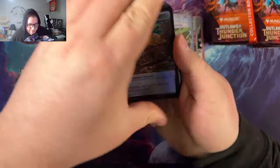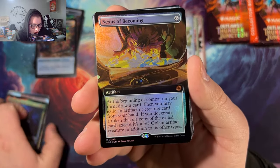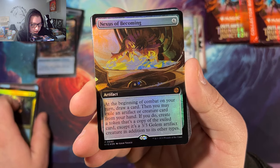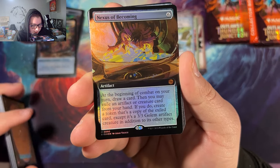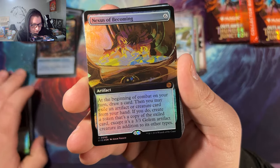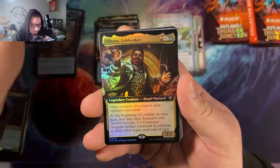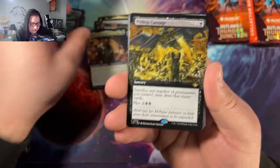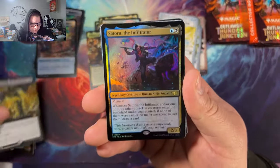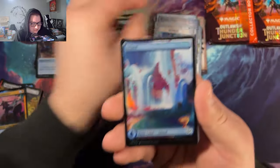Next Is a Becoming — let's read this one. Artifact: at the beginning of combat on your turn, draw a card, then you may exile an artifact or creature card from your hand. If you do, create a token that's a copy of that exiled card except it's a 3/3 Golem artifact creature in addition to its other types. That's actually insane. Archmage's Charm — not bad. Vakama Gold — that's our third one pulled since we've been opening packs. Essence Capture and Repulse.